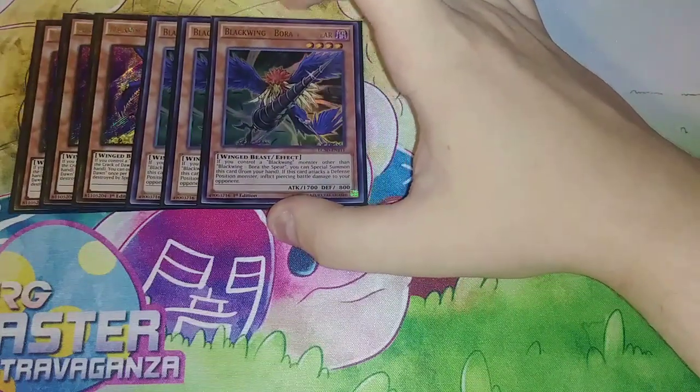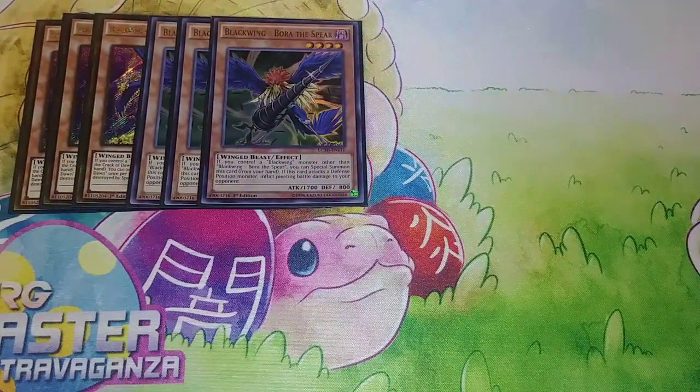Then we play 3 copies of Bora the Spear. If you control another Blackwing, you can special summon this card from your hand. And because it's the Spear, it can actually do piercing damage as well. It has 1700 attack and it's probably one of the best Blackwings in the deck, except for the next one that we also play 3 of.